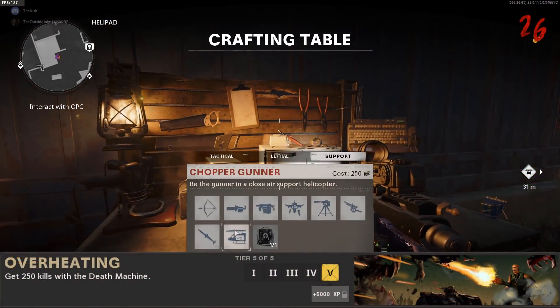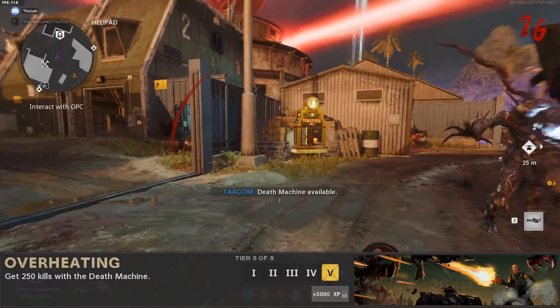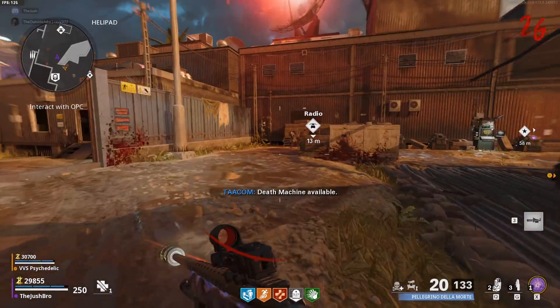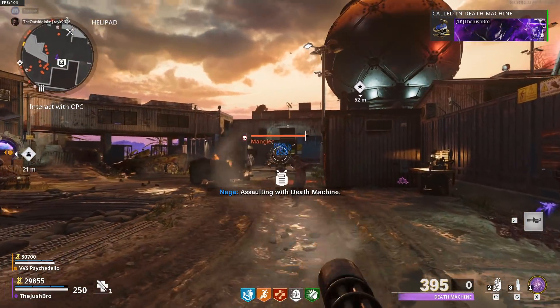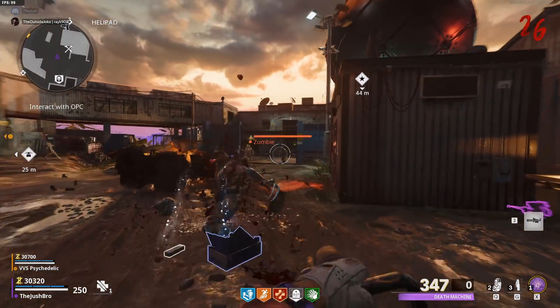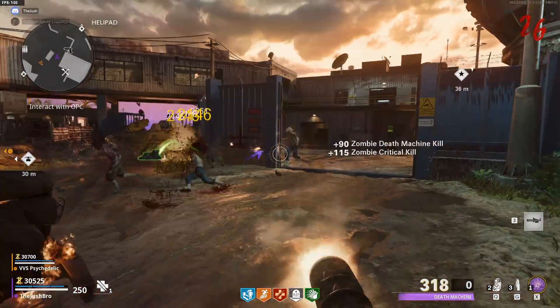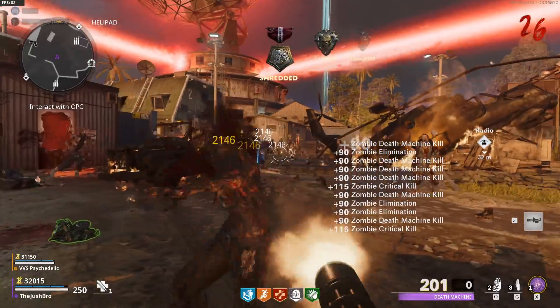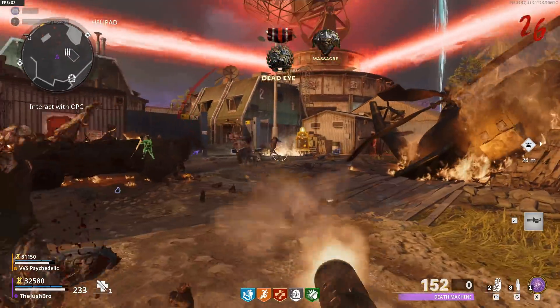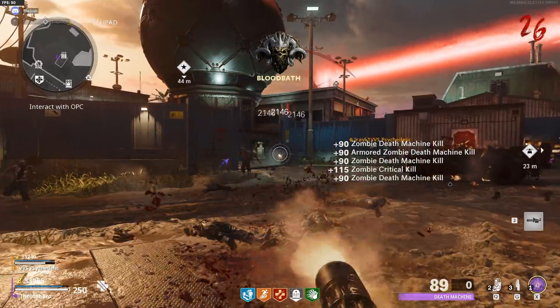The third challenge for this season is called Overheating, and to do this you have to get 250 kills with the Death Machine. Another pretty easy challenge. The Death Machine is really good. You can get the Death Machine either by going up to the work table and buying it from there, or you can get it from the box as well. Death Machine absolutely shreds. If you want it to do more damage, just pop Ring of Fire with it — it'll tear through zombies. You'll have to get 250 kills, easy challenge, you'll knock it out in no time.